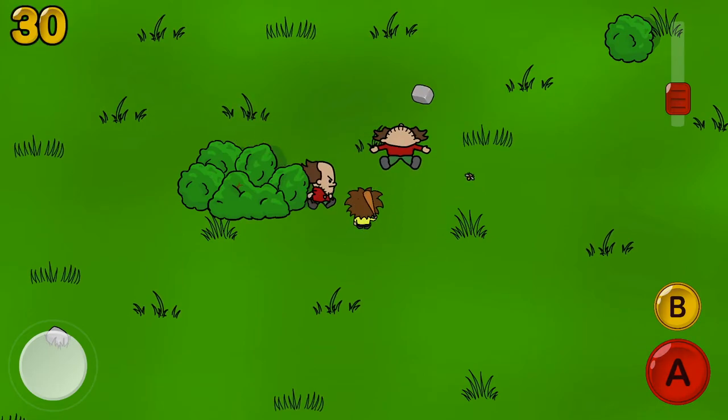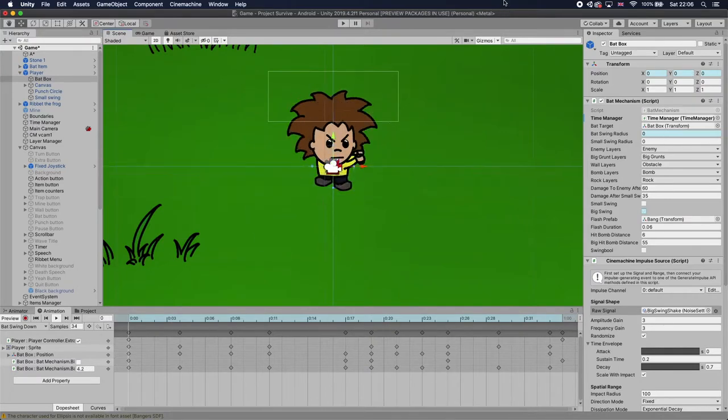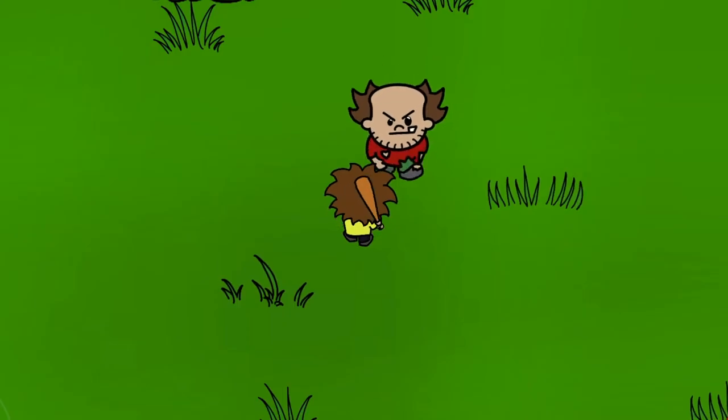Which is a shame, because that would have been a really cool mechanism. So when Ralph is performing the swing animation, the bat mechanism script performs a range around Ralph, and once he's actually performing the swing it triggers a bool, and if a grunt is within range during that time it will apply a force onto that grunt and send that grunt flying.